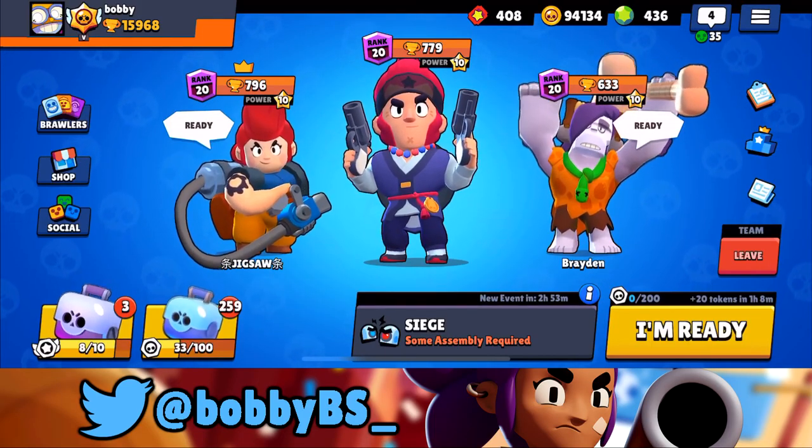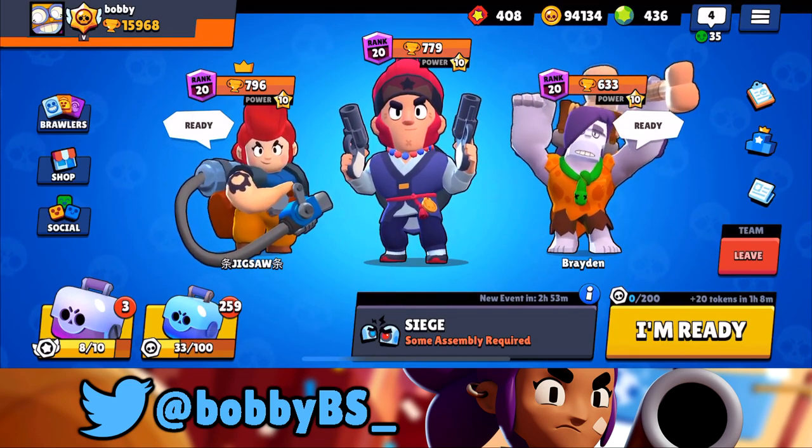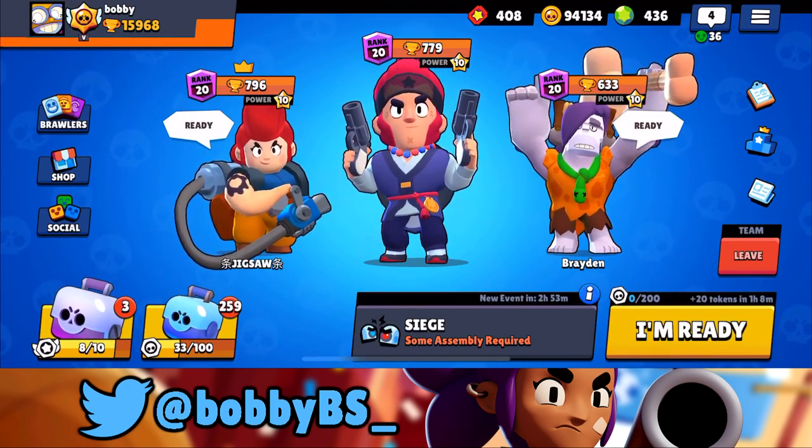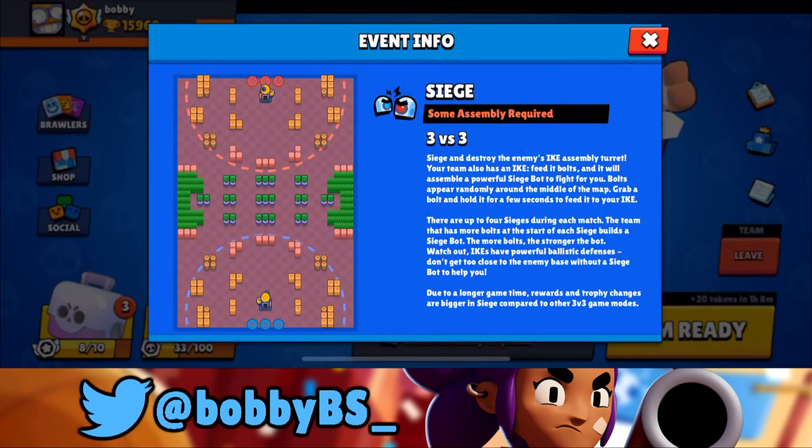What's going on guys, Bobby here. Today we're going to be playing some Siege on Assembly Required alongside Jigsaw and Braden. We're going to be playing Colt, Pam, and Frank. Although you guys might think this is a weird comp, there are a lot of walls on this map, and we're going to show you guys why this is the most commonly used team composition at the top of ladder.